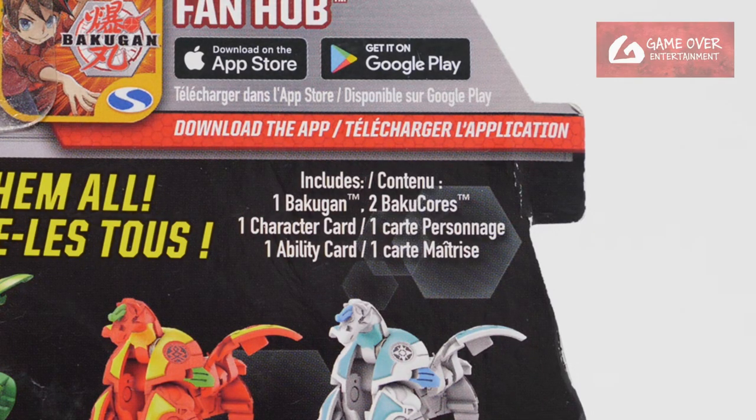So what's included is 1 Bakugan, 2 Baku Cores, 1 Character Card and 1 Ability Card. No Gate Cards are included.